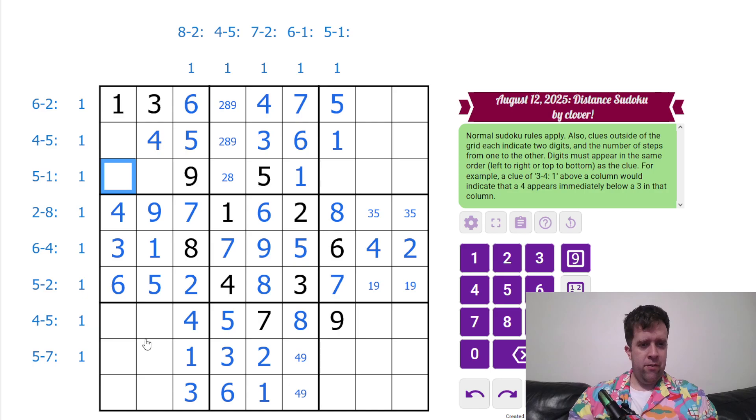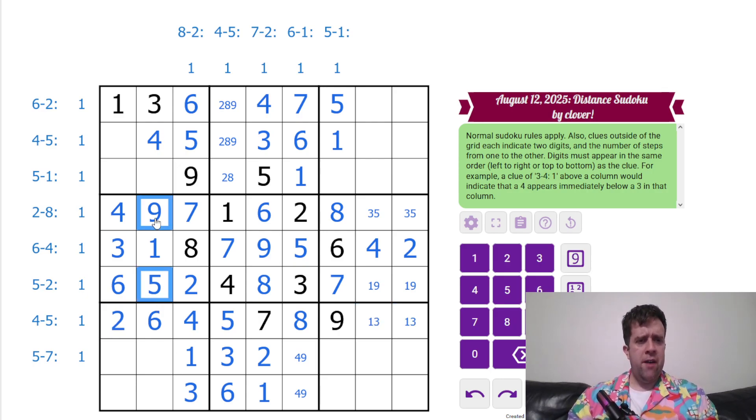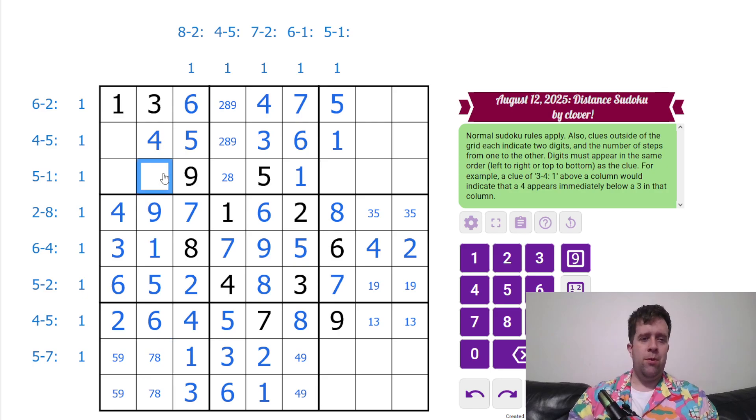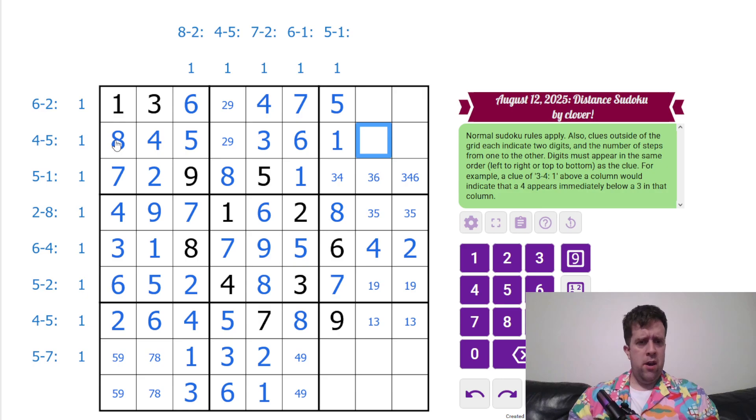Do I have enough to solve this? Not quite. That one-three can't go there though, so that's a six and a two. One and three. We've got five and nine going this way. Seven and eight going that way. Two, eight — take the head out of that. Go backwards — eight and seven. Three, four, six going this way — take the six out, take the four out. This is two, three, and four — that's going to do it.